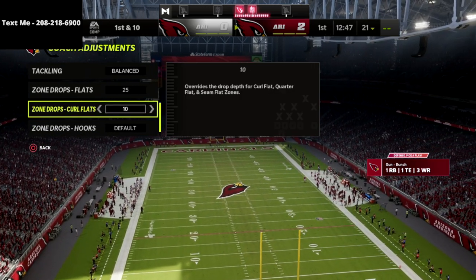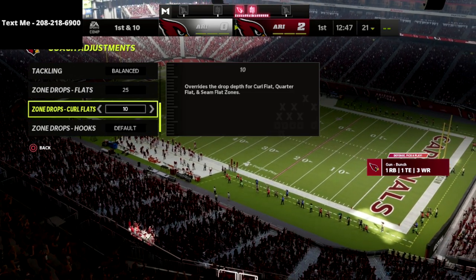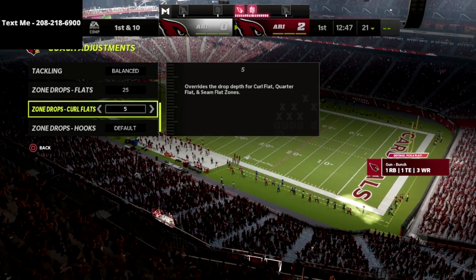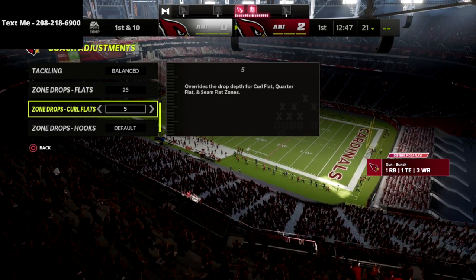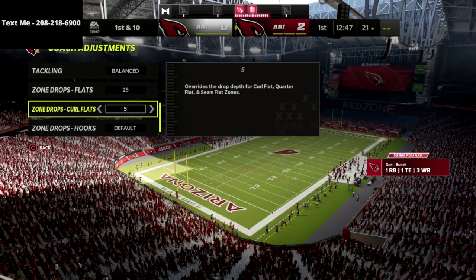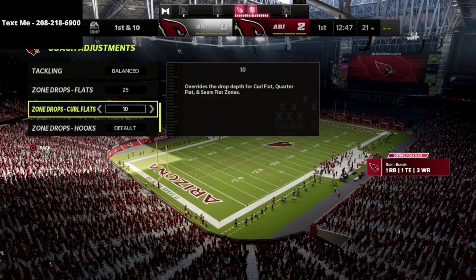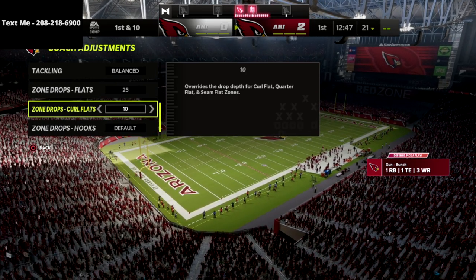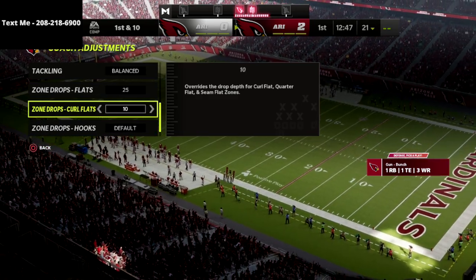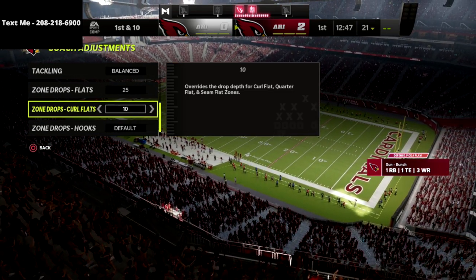Your curl flats, you want to put these on 10. They just patched this. Before the patch, you had to put curl flats on 5 or 0, because if you were to throw a flat route to the tight end from bunch or any compression set and these were on 10, it would get roasted for 10 to 15 yards. The reason was that the curl flats would suck into the middle of the field. Now they've patched and changed that, so curl flats will actually widen out and play where they were supposed to in the first place.